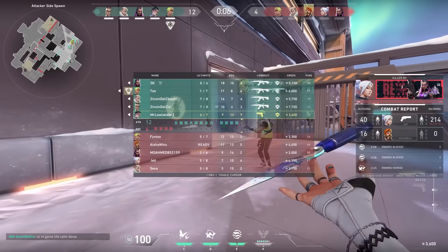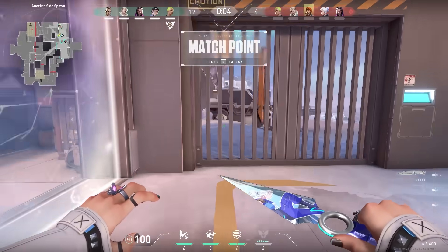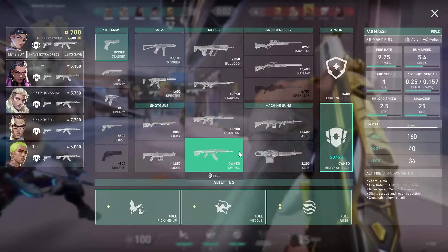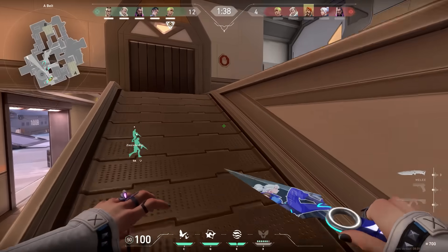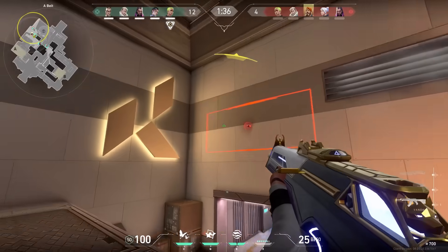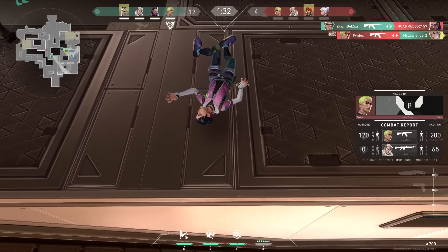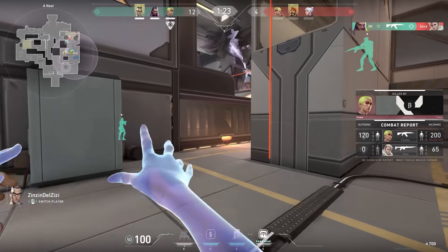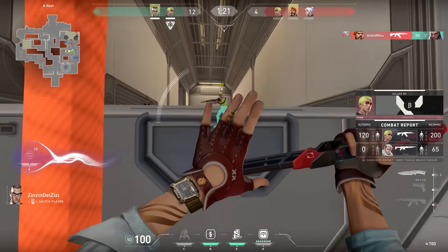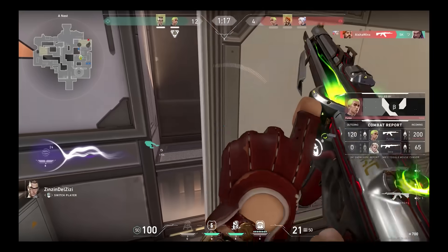Let me give you a cool fact about Clove. Normally when you die you get an ultimate point. But if you only need one more ultimate point and you die, you won't get that point immediately - so you won't be able to use your ultimate. I actually wanted to die on purpose to test this, and sure enough I couldn't use my ultimate. Mr Lowlander, you didn't die on purpose over there - you're just very bad at taking 1v1 duels.